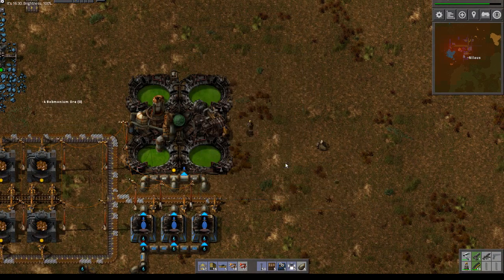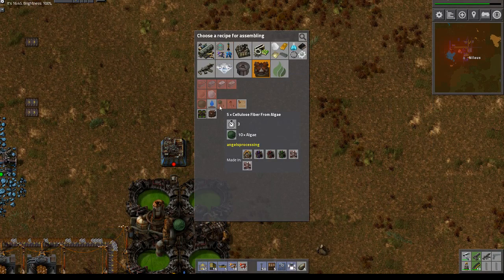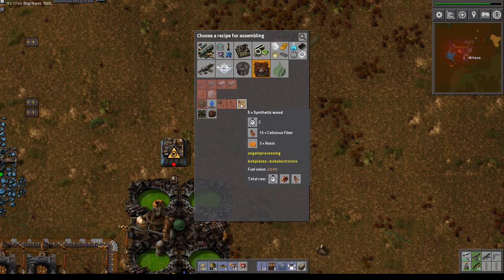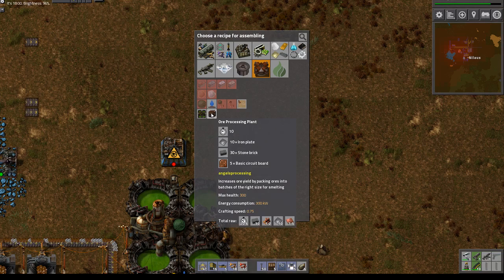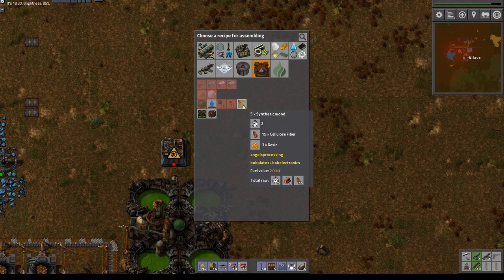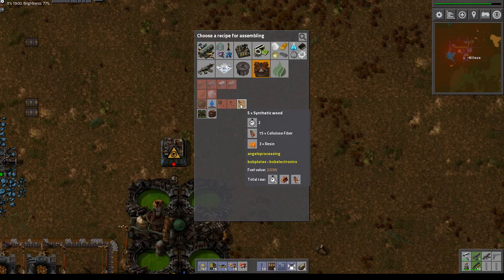The next challenge is what the hell are we gonna do with this stuff. That's a chemical plant which makes algae to cellulose, and then I can make cellulose fiber into synthetic wood. It's really not very interesting — what's the point of all of this synthetic wood? I can't even make resin out of synthetic wood.